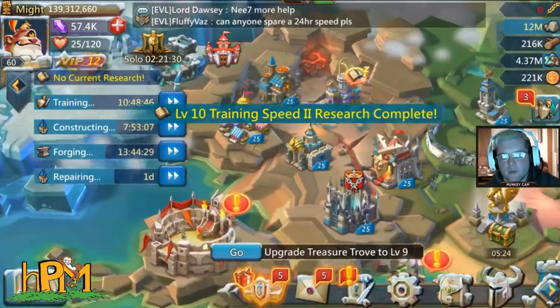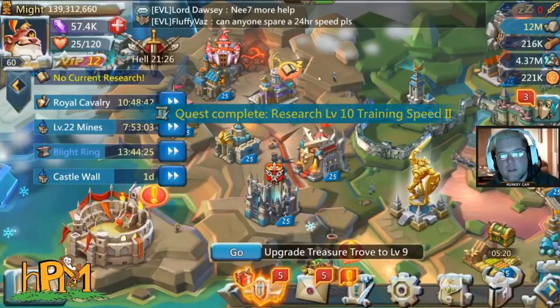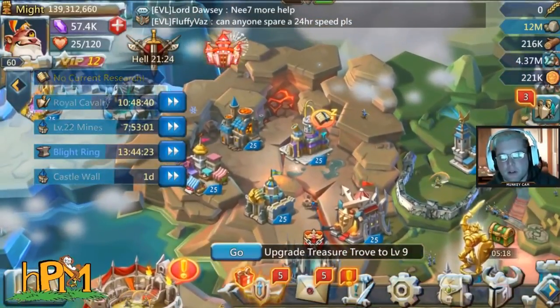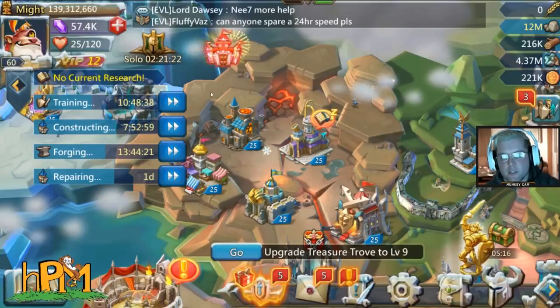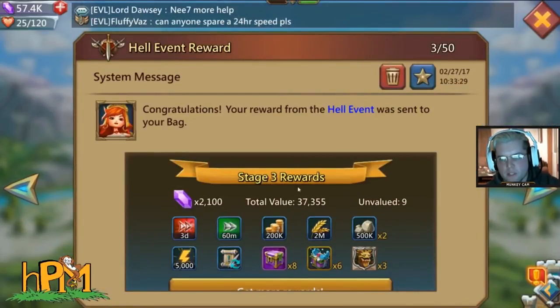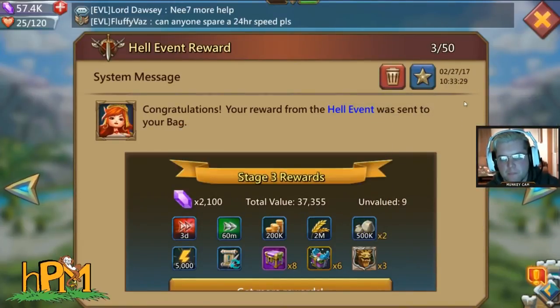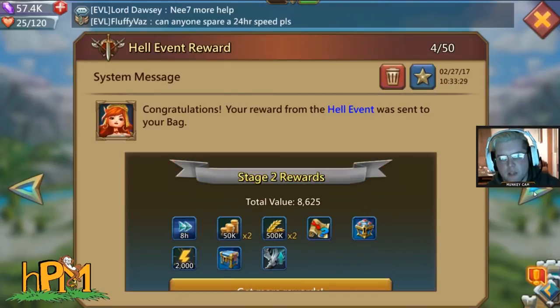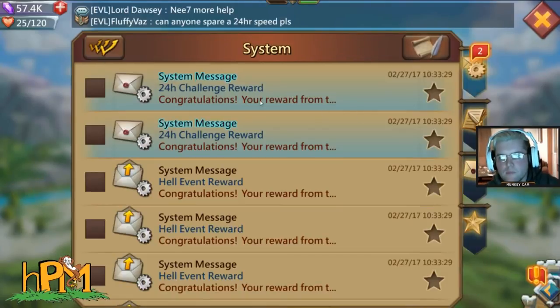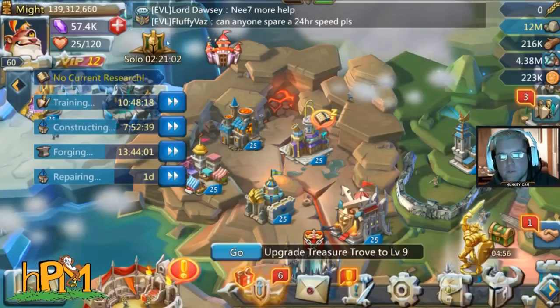That's what you use gems for — after you get your battle hall, altar, and prison to level 25, you can use gems on stuff that's actually productive. Right here we should see reward stage three: we got three more watcher badges, a nice three-day speed up, some other miscellaneous items, and some gems. It's really nice when the 24-hour challenge is also research.